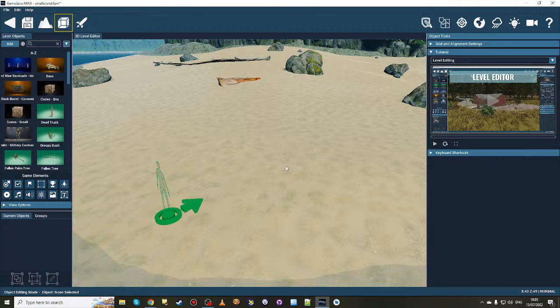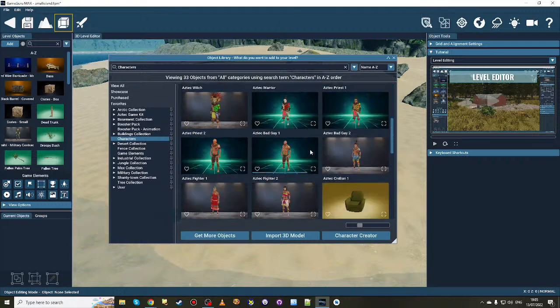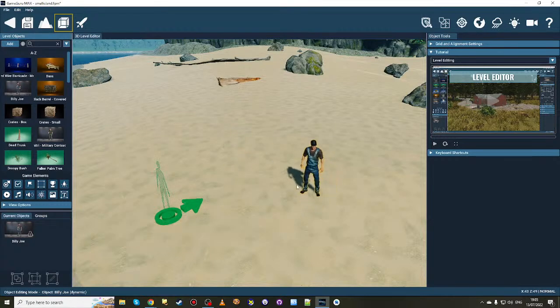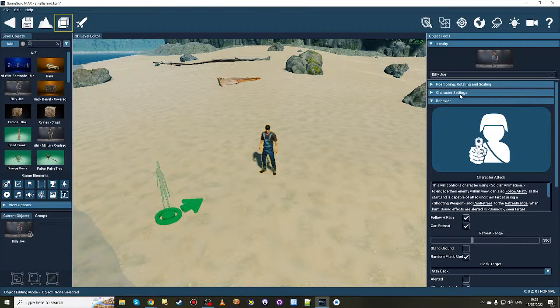I'd like to show you a character first — if I just drop one in, here he is. Now we're all familiar with dropping characters into game levels, and you're also familiar with the behaviors tab where you get to choose a behavior for this character. Up until now it wasn't ideal because you could select a behavior but the weapon selected for the character didn't really care what the behavior was.